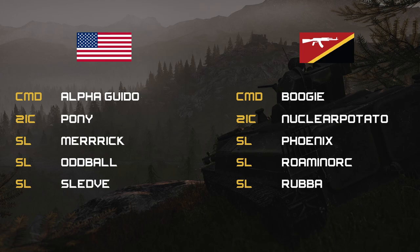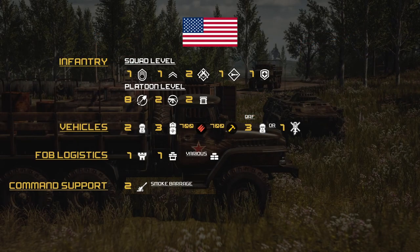We're going to slide over and check out Team 1's loadout for the U.S. side. For inventory, one SL, two FTLs, two ARs, and one Medic. Platoon level is eight Engineers, two MMGs, four LATs, two Ammo Bears.